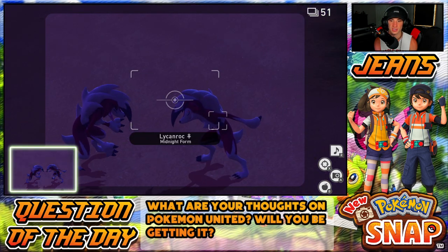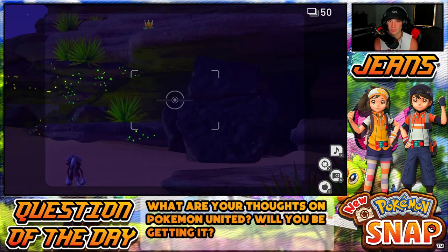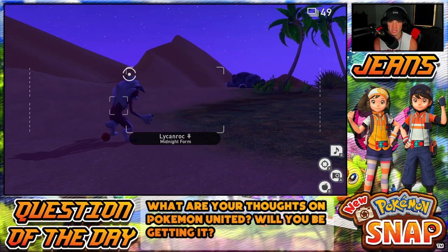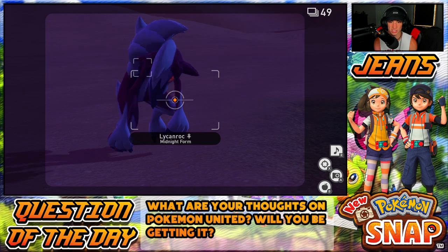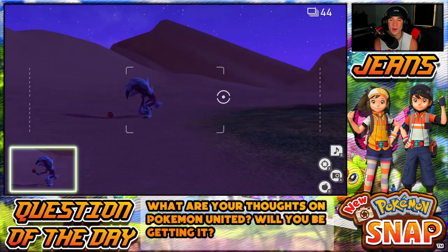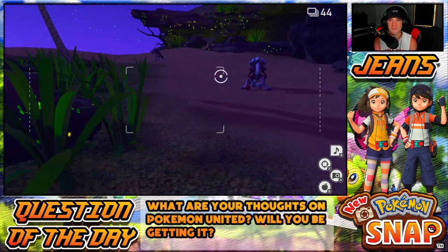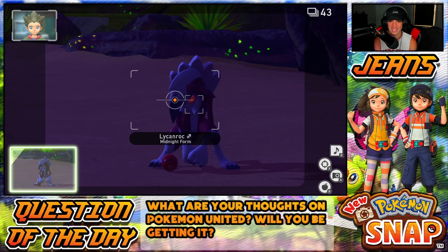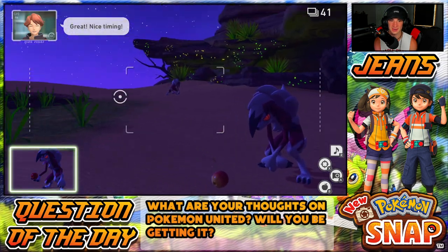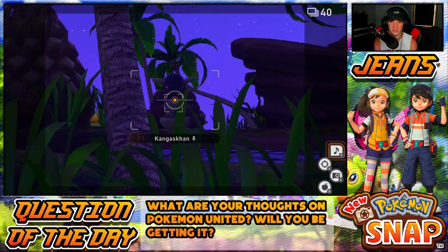Likenrock showed up — what's good! We got a mid pose with the eye flash, I'm digging it. More Likenrock over there — we can throw them apples. Hit this dude, eat the apple, turn around — dude this guy is mean! He tossed the apple, said no — he wants some meat. That's a good one of him looking at the apple. Got Kangaskhan over there — any music playing for him?